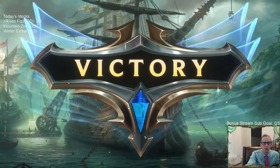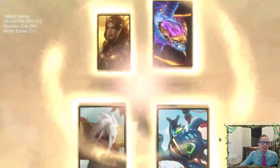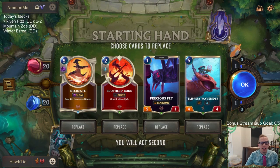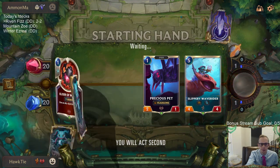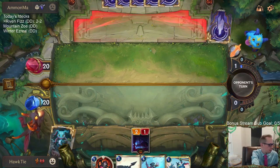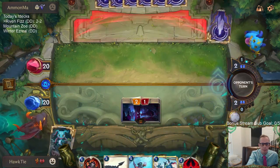Two and two so far. No Targon again — Demacia Targon also the worst because it's been the big lifesteal thing combined with Hush that shut us down. They're going to have big Daybreak lifesteal, Hush, and Single Combat — the worst possible combination. Keeping Precious Pet. I want to get the attack in before they play the two-mana three-six. Play Fizz — if they're going Grand Plaza they can't really challenge this turn anyway.